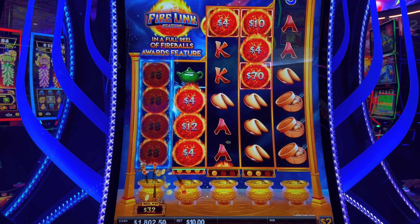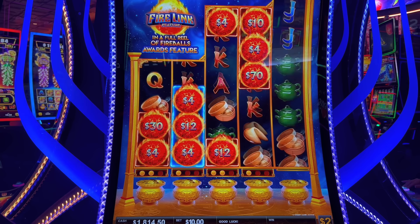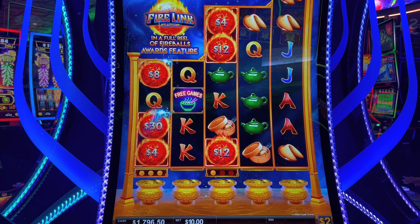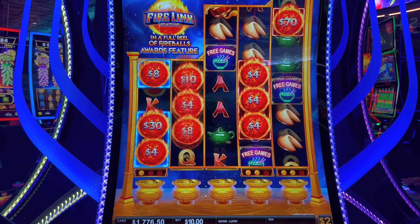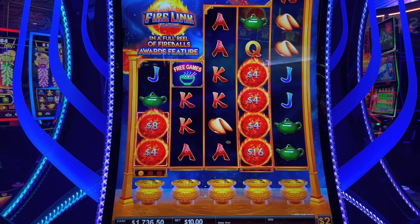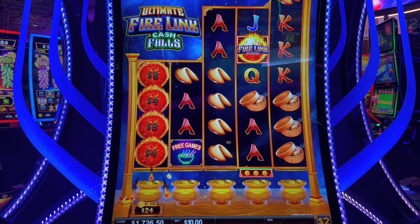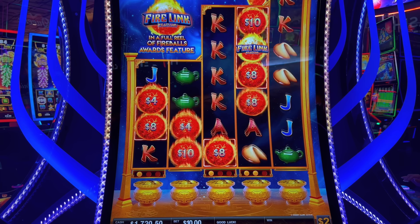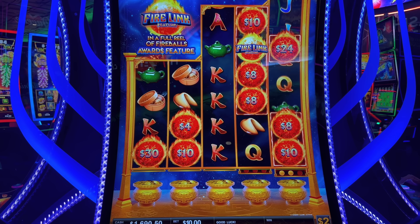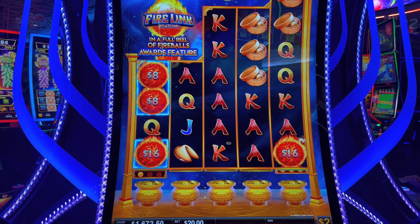$32. I really want to get the three spins. One more — now we got to play more. We got Firelink feature — that's how it sort of sucks you in here. Reel four, we're still in it — now I think we could have a chance. It's gone. $10 — we'll do a couple of spins. That's not really a play there in reel one, unfortunately.